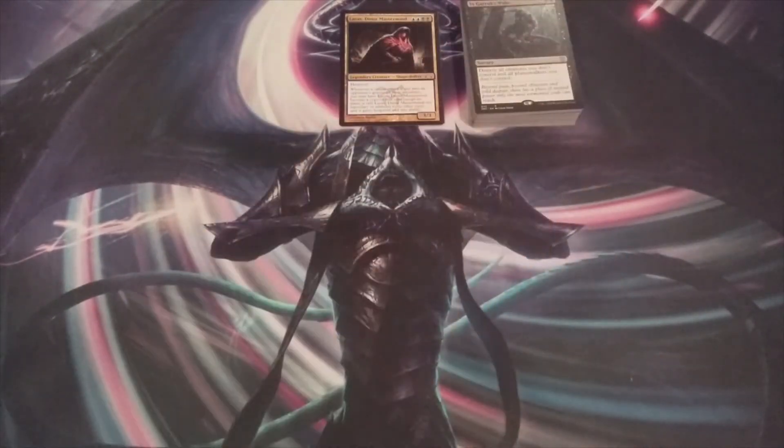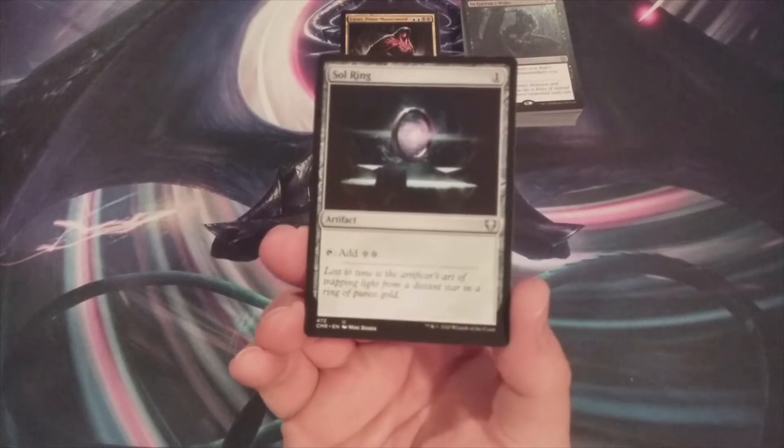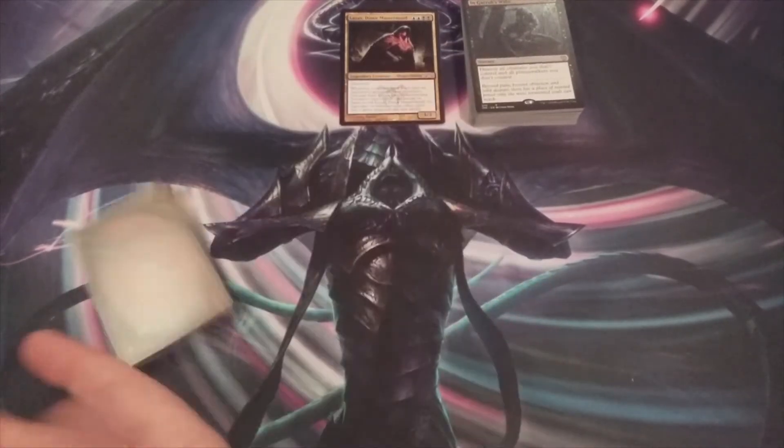We're going to include 10 ramp, card draw advantage, and tutor spells. Then the next time we continue this series we're going to complete the deck by adding the land base and a few other miscellaneous cards. So let's get started with some mana ramp — Sol Ring, don't need to talk about it, it's going in.